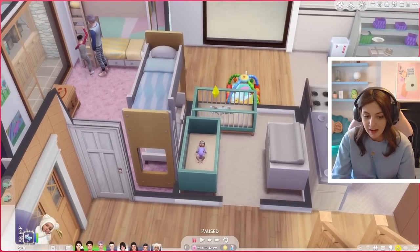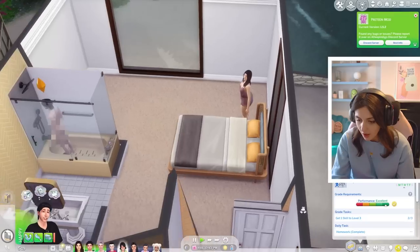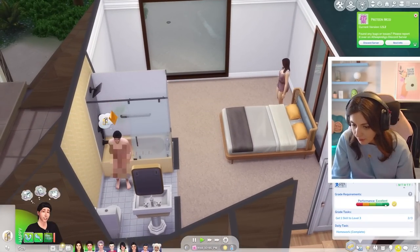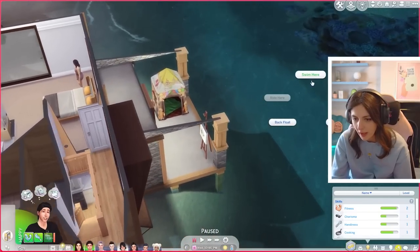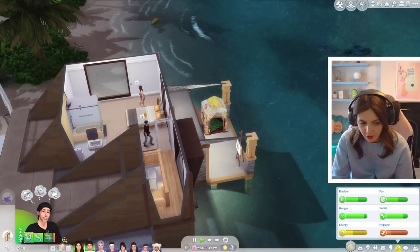Lots to get cracking with today, so let's jump straight into it. The one thing I want to make sure is that River moves out - forget about his bath, he needs to get a skill to level three. The closest we have is fitness, so just go for a swim in the sea and hopefully that gets his fitness up to level three.